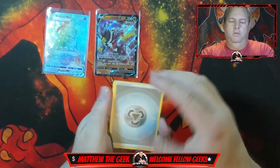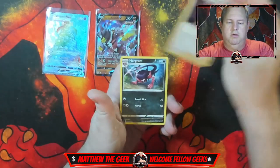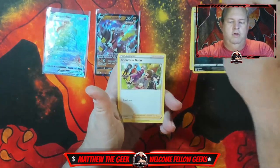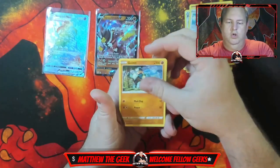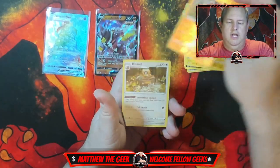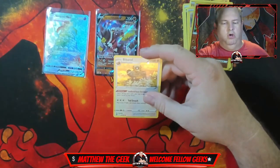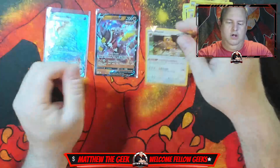All right, here we go: energy, Acerola's Premonition, little Morgrim friends, Galar Chimchar, Castform, Golett, Impidimp, reverse holo Golett, and a holographic Bibarel — or Bibarel, excuse me. There we go.